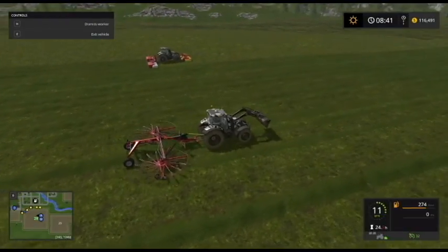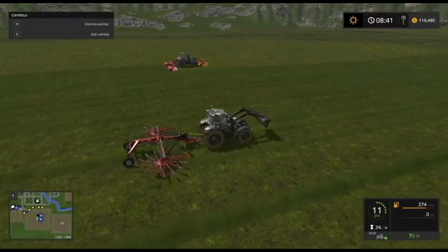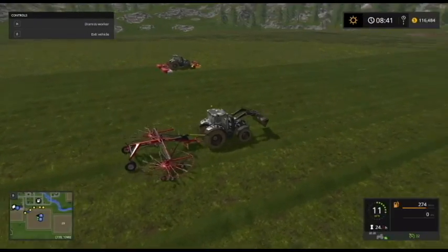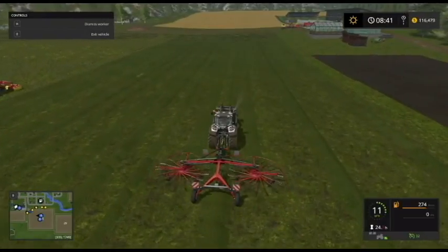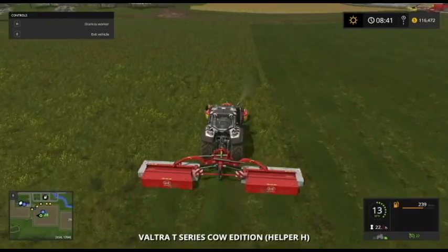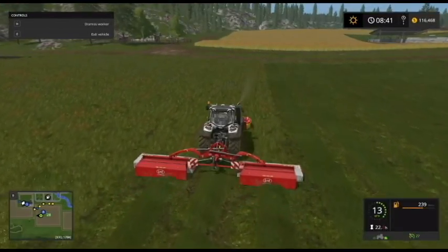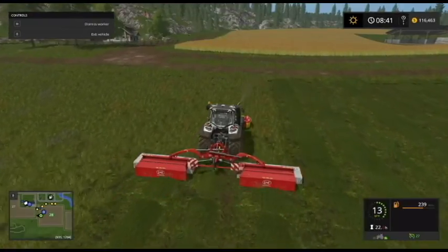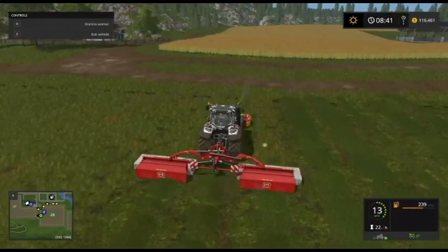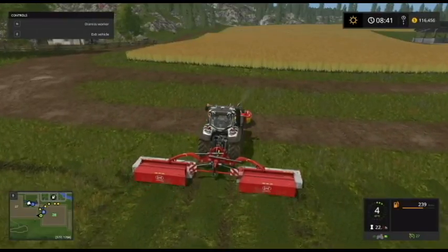It's a race! The mower is actually going a little bit faster. I'm going 11 miles an hour and the mower is going 13 miles an hour, so that's not too shabby. Plus we can clean up the little bits of grass that were cut from before and not picked up.